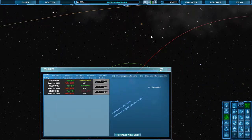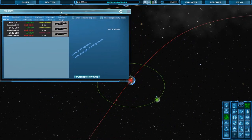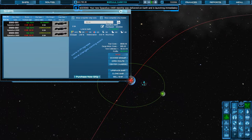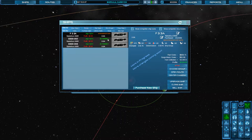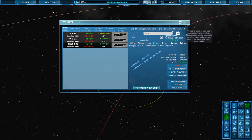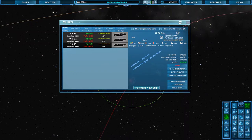One thing I want to do with our ships here — I want to rename these guys. So this is Food 33A. This one will be Water 33A. And last but not least, Passengers 33A. Save. All right, those are all good.